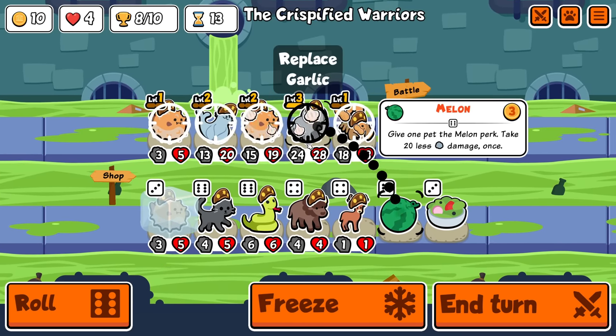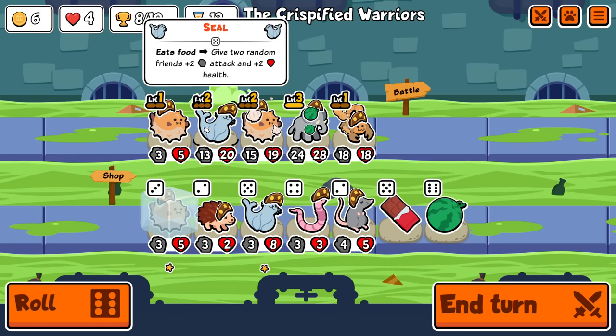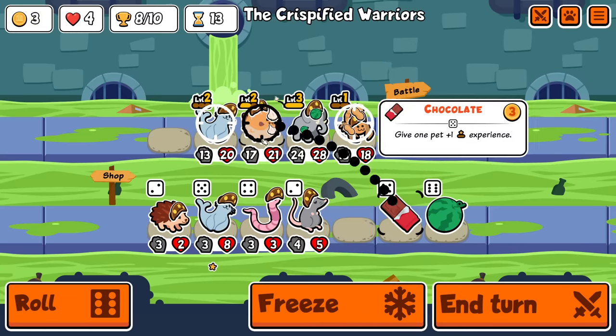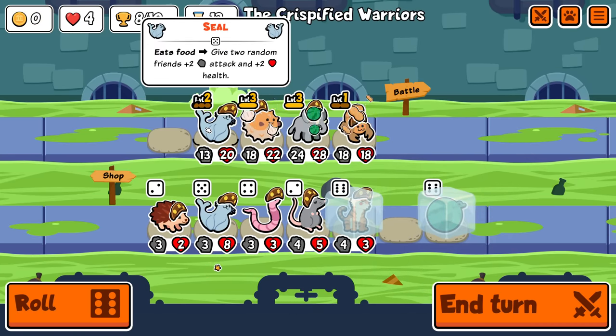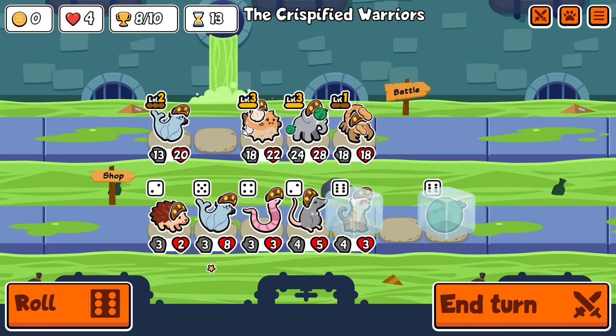Okay, I think this is good. Again, I know cat is good scaling with this guy, but I'm just going to ignore it for now. I can even level you. And I'm going to do that. Okay, and there's the tiger. Perfect, perfect. I may freeze melon for the seal as well. Yeah, let's do that.